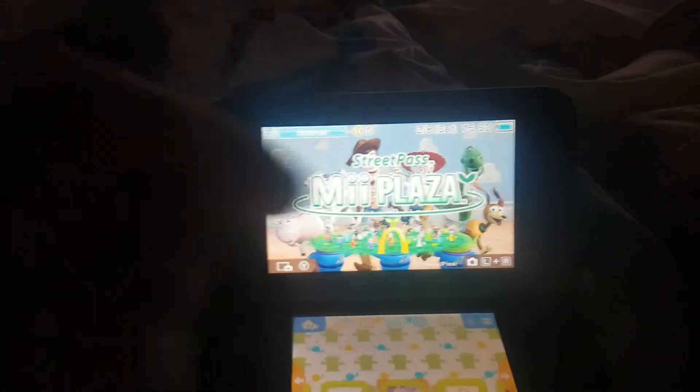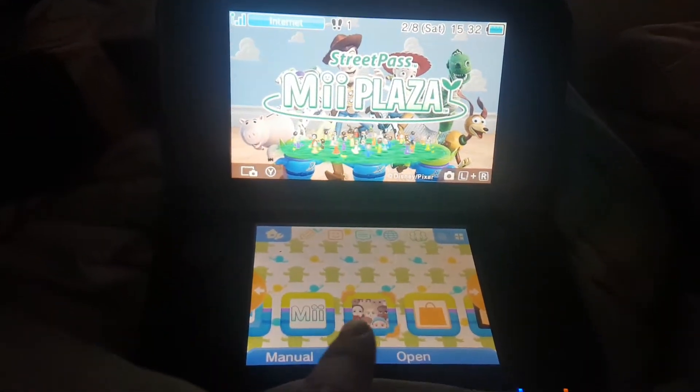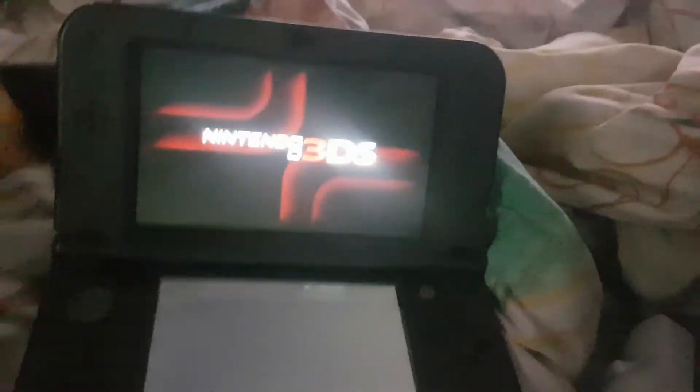When you get your 3DS, make sure you close the software you're playing, or else this won't work. And open Streetpass Mii Plaza. Go to plaza — or plaza, I don't really care.